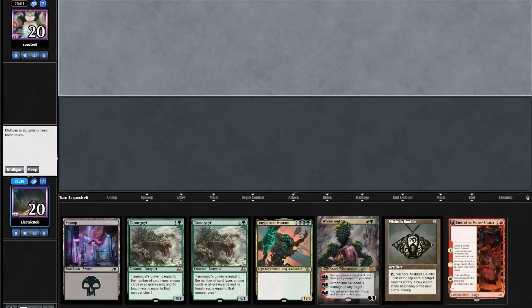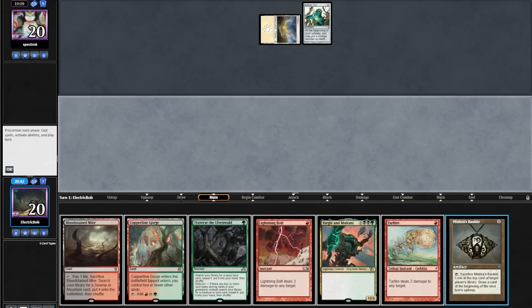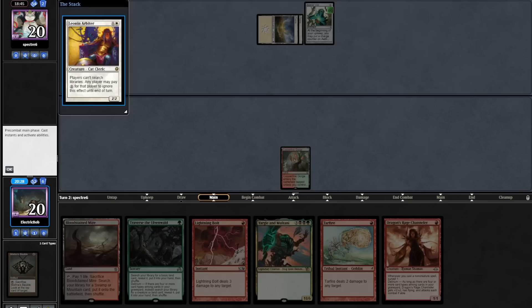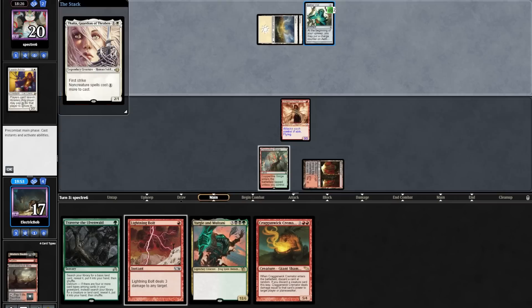On to sideboarding: we take out four Thoughtseize for Haywire Mite, a Shattering Spree, and two Fatal Pushes. For game two our hand is a little two-land light but our six is much better; we keep. Turn one opponent plays into an Aether Vial. We find a Thoughtseize and do the Thoughtseize trick. Seeing a DRC and we would like that. Opponent plays into Leonin Arbiter and at end step we Tarfire a Cragganwick Cremator — great draw.